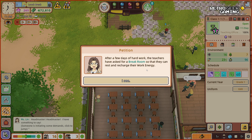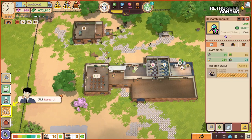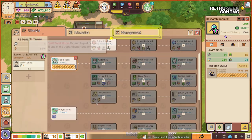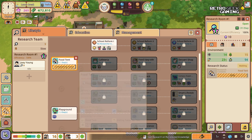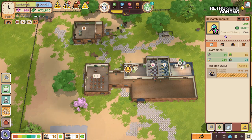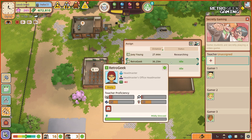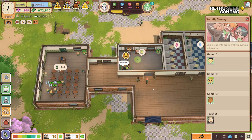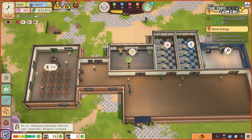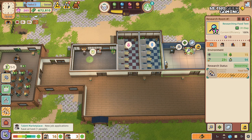After a few days of hard work, the teachers have asked for a break room so they can rest and recharge. We can research the break room as soon as we finish the food tent, which is happening very soon. 97% — someone has a question: students are secretly playing a video game. I'll send someone to stop them because I would probably just go and join them. Playing games is fine on your free time, but they were on a break — questionable. 98%, 99%, 100!